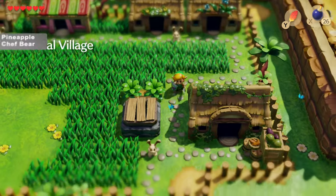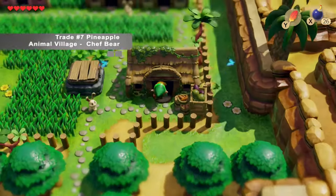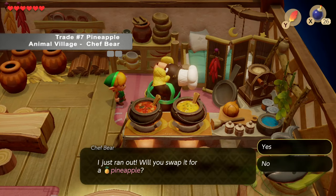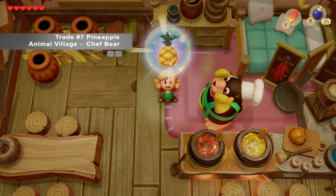With the honeycomb, we're going to head to Animal Village to Chef Bear's house. He's trying to cook something but he's running low on honeycomb. He offers to trade us a pineapple for the honeycomb, and I think we've got the best part of the deal here.